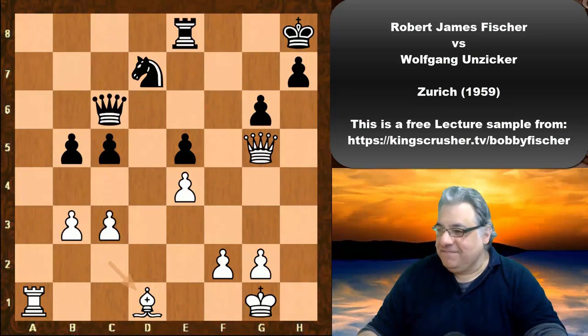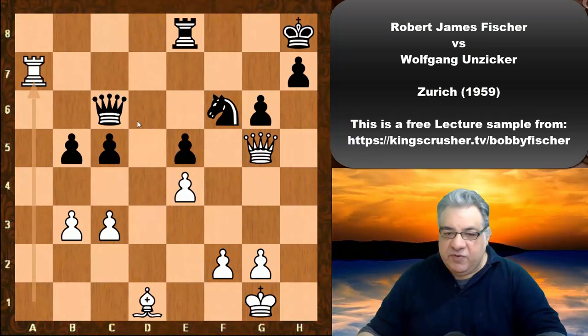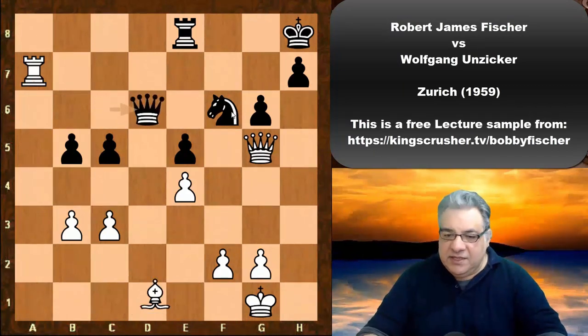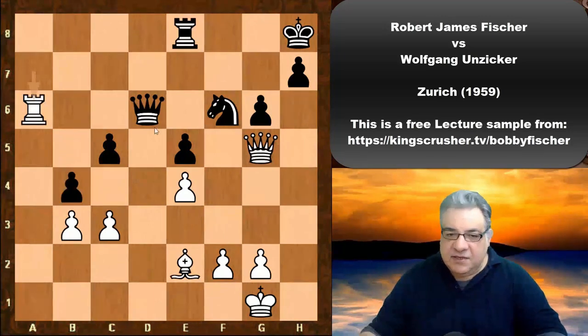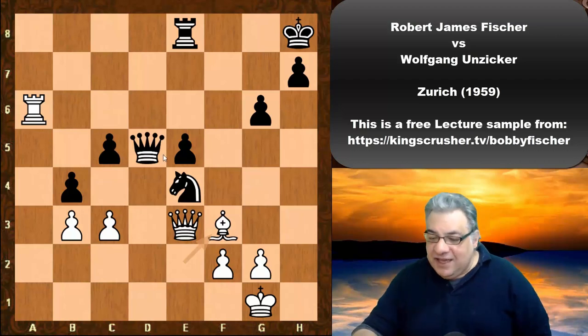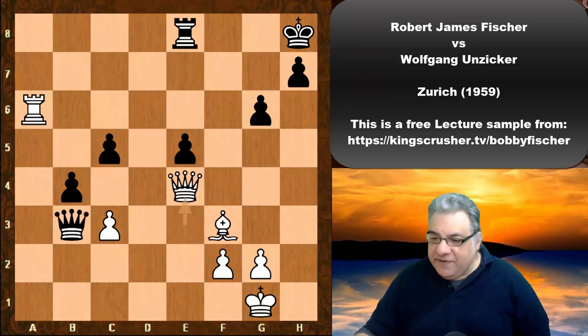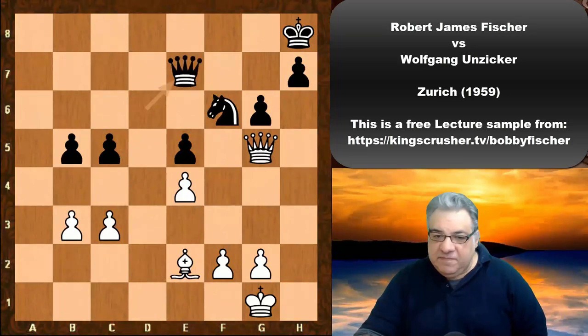We see Nf6, and now Ra7 — Black is under pressure. If Queen takes, Queen f6 is mating. So Queen d6, Bishop e2 — pressure on b5 with this horrible rook on the seventh. Re7 here; if b4, there's another kind of skewer: Rook a6 skewering the Queen and Knight. In this position there's Queen e3, leading into another skewer with Bishop f3 — very much skewer territory. So Rook e7, Rook takes e7, Queen takes, and we see Bishop takes b5 — a nice pawn to have.